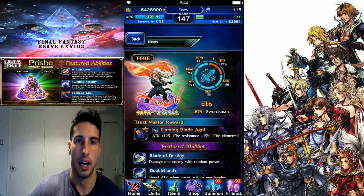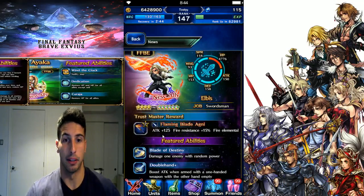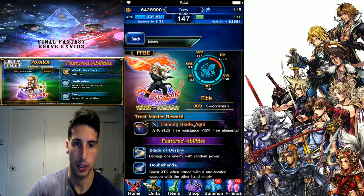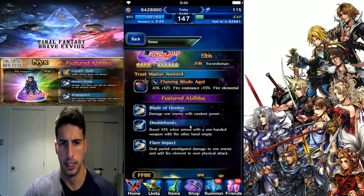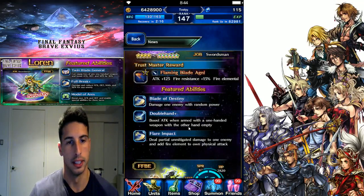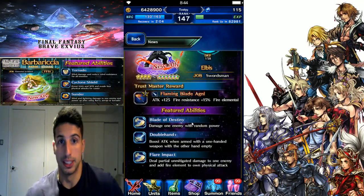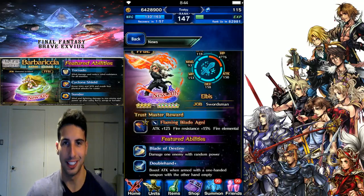Next one looks badass - Swordsman Elvis has really good HP. His trust master is Flaming Blade Agni: great sword, 125 attack, grants fire resistance 15 and it's a fire weapon - really good if you want to chain fire. Featured abilities: Blade of Destiny deals damage to one enemy with random power and doubles when armed with a one-handed weapon with the other hand empty. Flare Impact deals partial unmitigated damage to one enemy and adds fire element to own physical attacks. Gumi and Square Enix really like their fire weapons.